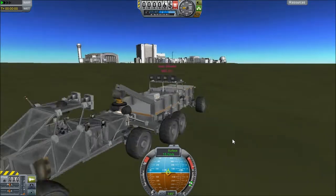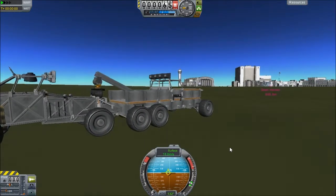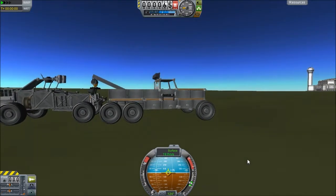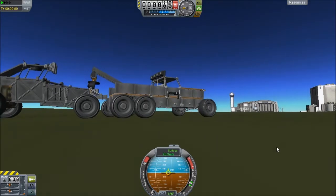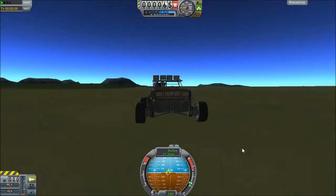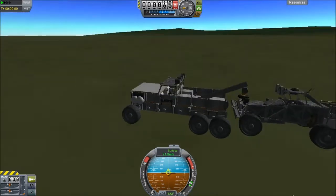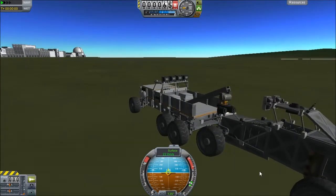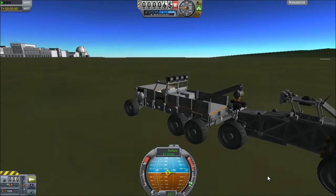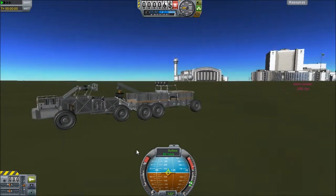I'm really going to have to figure out how to put these crafts up on the spaceport so people can download them and play with them. It's not lifted it up but it's still towing the sucker — and that's what a tow truck does. Got one side up and all the other wheels down — that's funny. It has trouble towing this particular vehicle; probably if I attached it back here somewhere it would tow it a lot better.